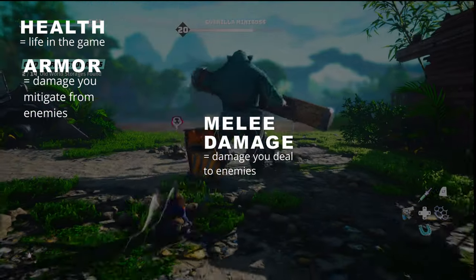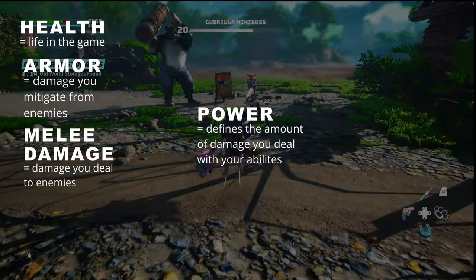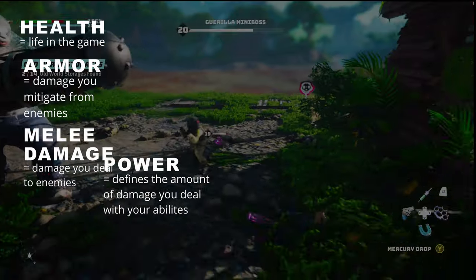Melee Damage Stat is the amount of melee damage you can deal. Power is used to define the amount of damage you deal with your Wung Fu, Sai powers, and mutated abilities.